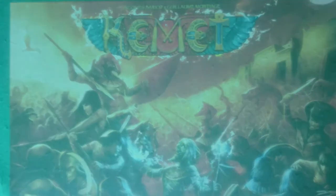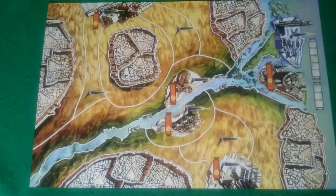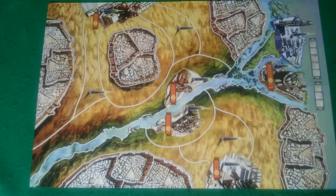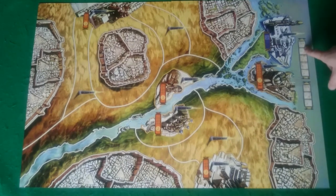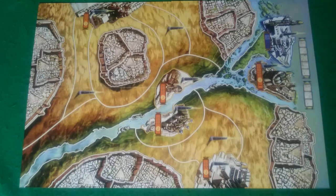Welcome to the table for how to play Kemet. First things first, let's talk about how to set up the game. The game board has two different sides — this side is for your 3 and 5 player games, and you can identify it because the top has spaces for tracking turn order with a space for 3 and a space for 5. On the other side you'll have a 2 and a 4 for the 2 and 4 player games.